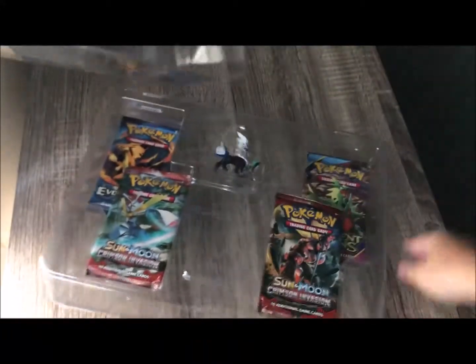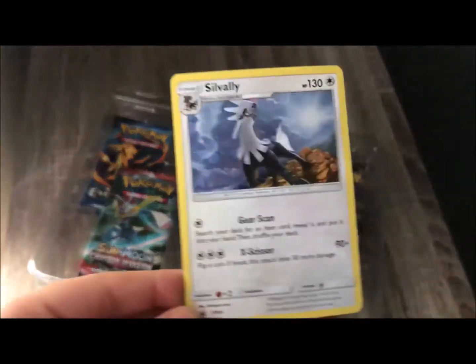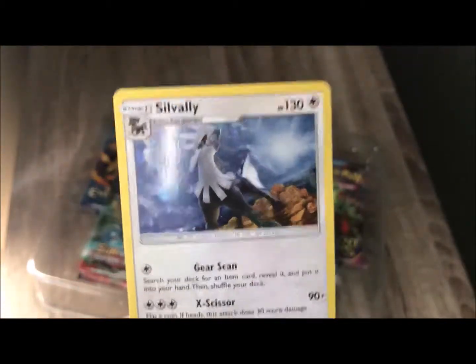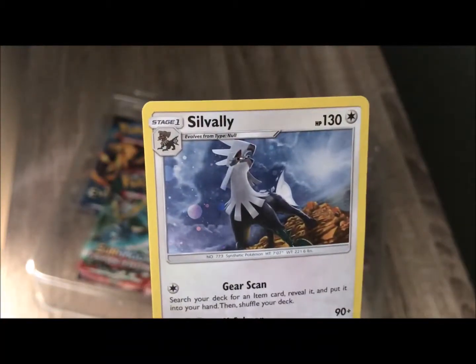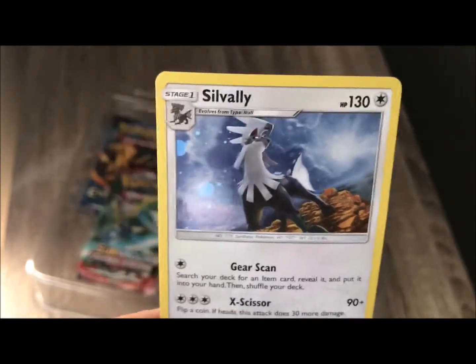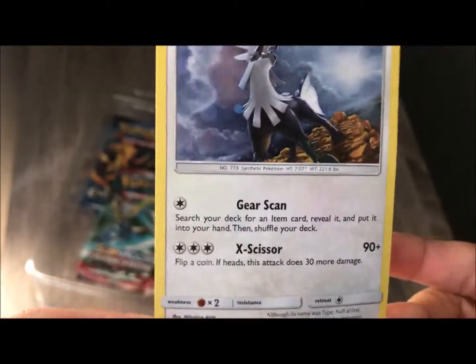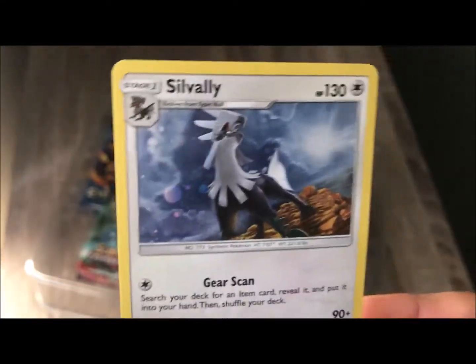Now we'll move on to the actual trading card. We're unboxing this and it has a special Sylvali card inside. Here is the special Sylvali card — it's a Stage One with 130 HP, Normal type, with Gear Scan and X Scissor attacks.